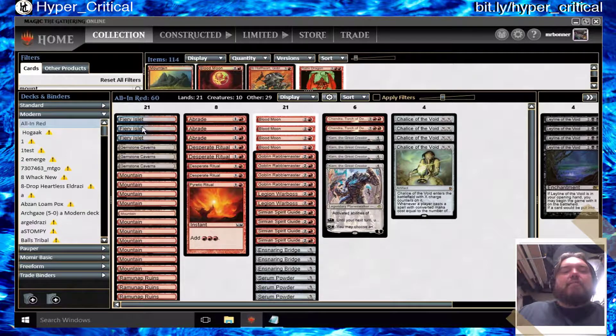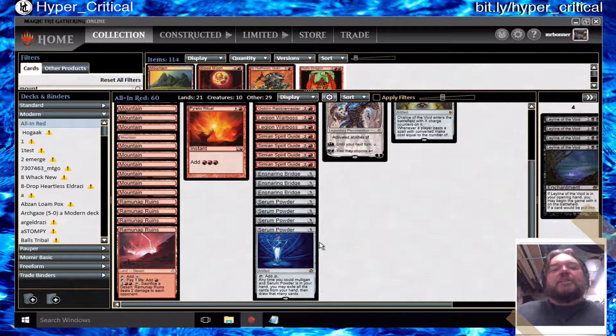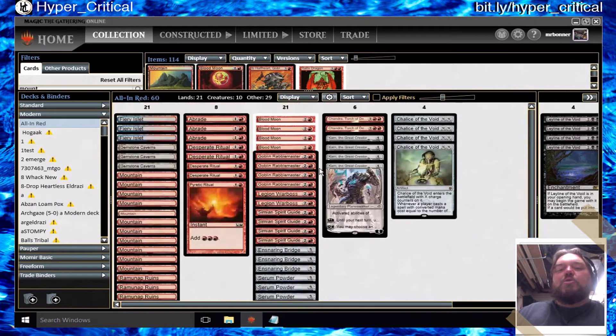Here's a breakdown of the deck. I have three Fiery Islets which give me my red sources and allow me to cycle for cards. Horizon Canopies are great, Gemstone Caverns are great especially combined with Serum Powder. This deck started from an SCG list from San Diego, fourth place from early June, but it didn't have any of the newer cards and was pre-London Mulligan. So with the London Mulligan, the Gemstone Caverns and my addition of Serum Powder made sense.